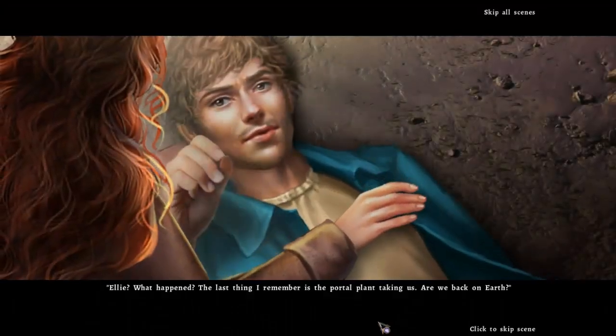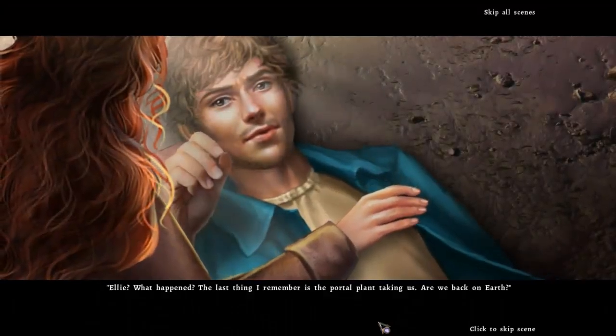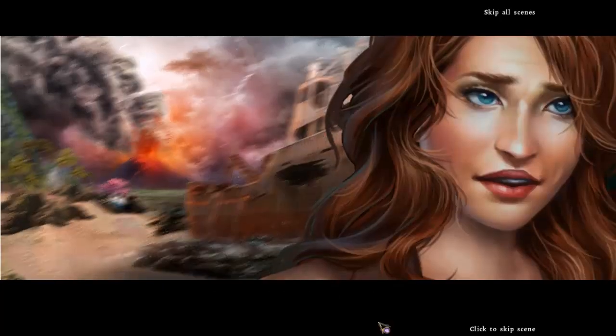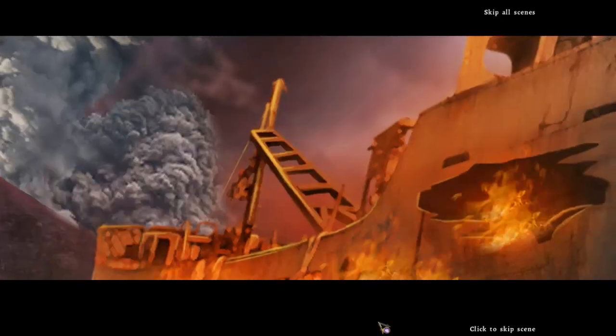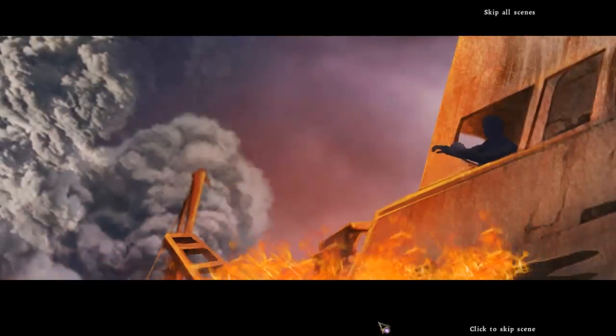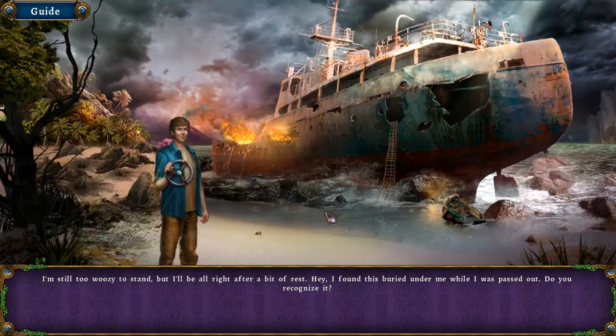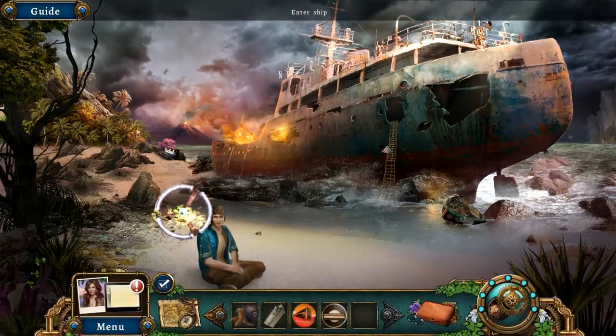Ellie, what happened? The last thing I remember is the portal plant taking us. Are we back on Earth? Uh-oh. Did you see that? There's someone else on the ship. And you're smiling about it? Do you think it could be your father? If it's him, we have to get him out of there. I'm still too woozy to stand. But I'll be all right after a bit of rest. Hey, I found this buried under me while I was passed out — do you recognize it? Yes, we know what it's for.